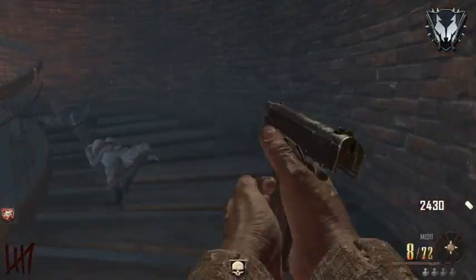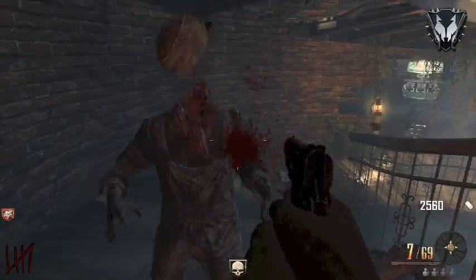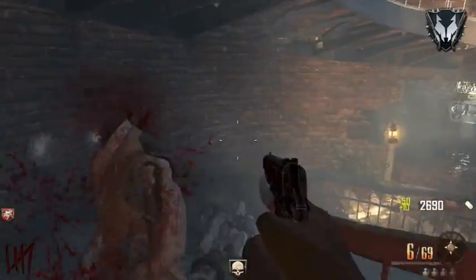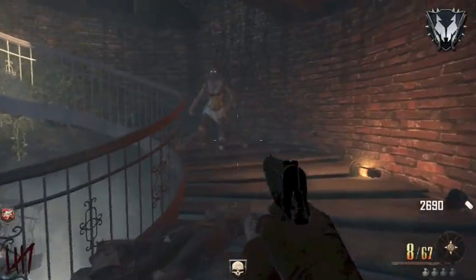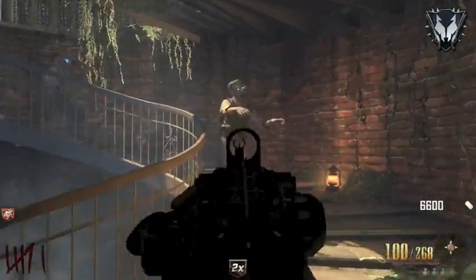So here I am just in the room - just to warn you, the Pack-a-Punch room itself, as you can see, there's no way out. Once you're in there, that is a death trap. You haven't really got any other choice than running back up to the top. I haven't tried jumping down that hole yet, but I imagine it's pretty much certain death.